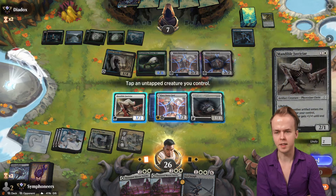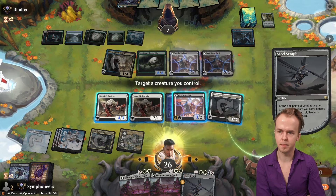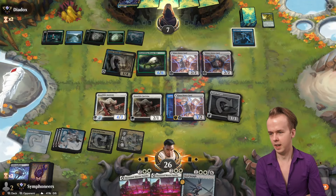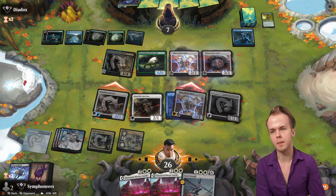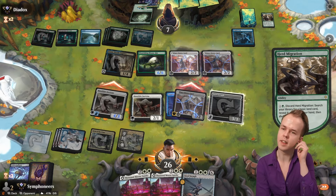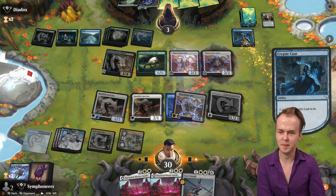We tap the Steel Seraph to do the Scene of the Crime thing. Do we just have lethal here? I didn't realize that when thinking through this line. Flying gets us evading the blockers. They might have interaction — Herd Migration. Okay, so they gain three, and that keeps them alive for now. But they are at three, and we lifelink back up to 30, so that's nice.